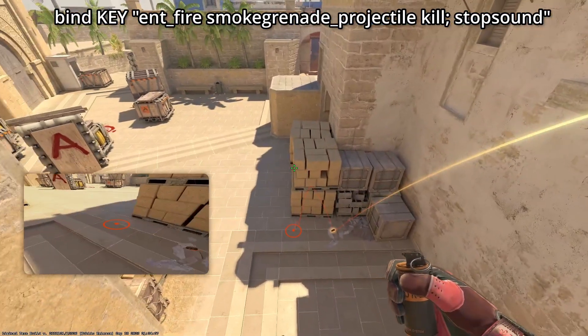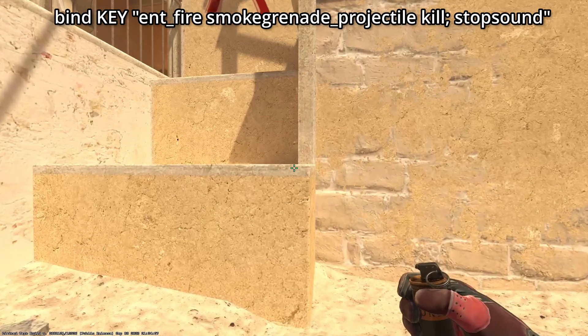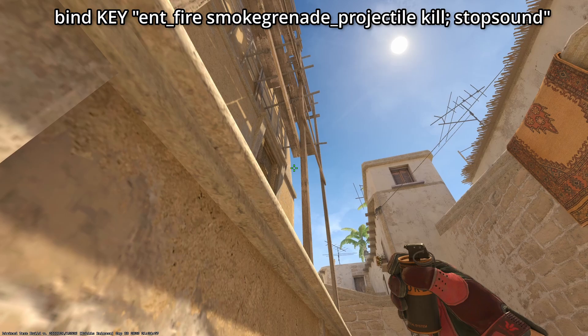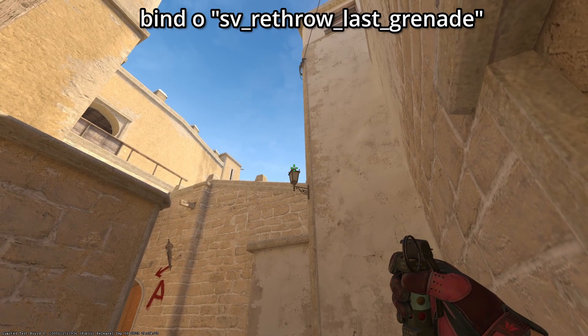This next bind is my favorite in CS2 — it makes practicing utility so much easier. If you miss a smoke, you can instantly erase it without having to wait for it to fully disappear. You don't even have to wait for it to land; you can throw it and press the key to erase it immediately.